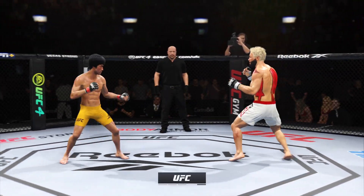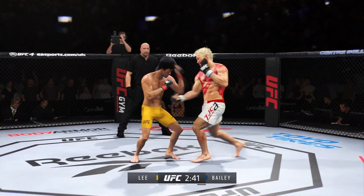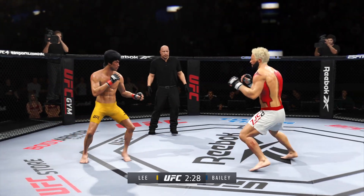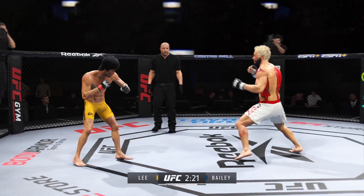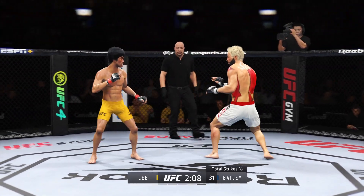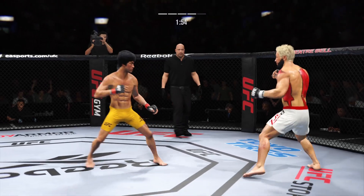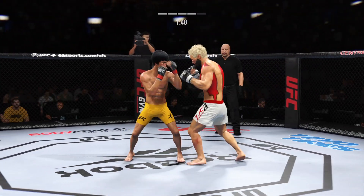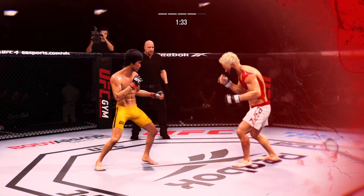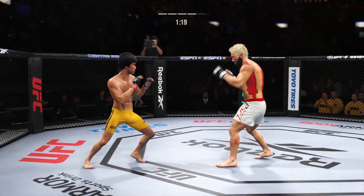Down to three minutes now to go in the round. Big head kick! Uppercut attempt — nice job defensively there by Lee. What a punch. Look at him chopping the wood with those leg kicks. Left hook to the head, it's blocked. He's trying to fight the score. How is his opponent still standing? I have no idea — this fight is supposed to be over. It might not be over now, but it's going to be over very soon.